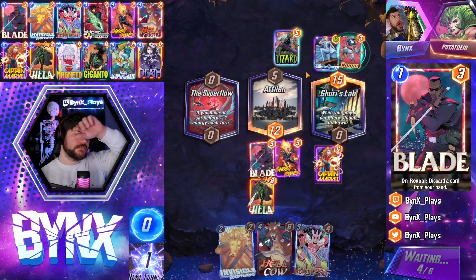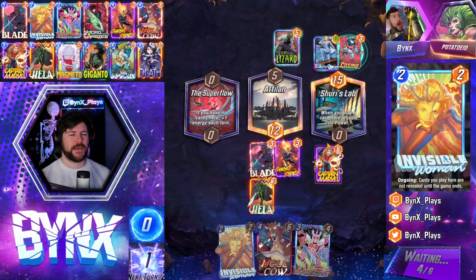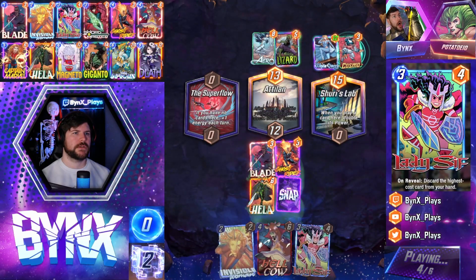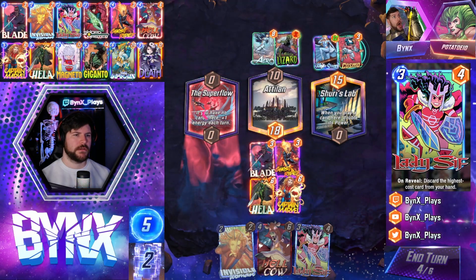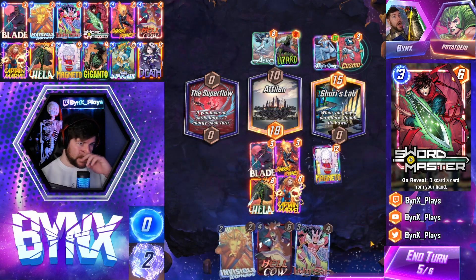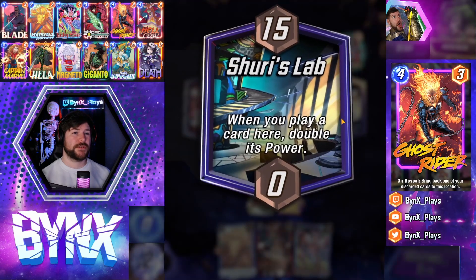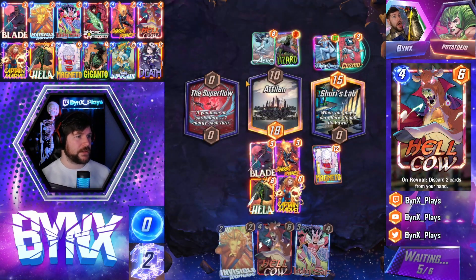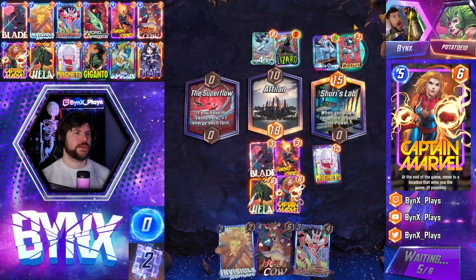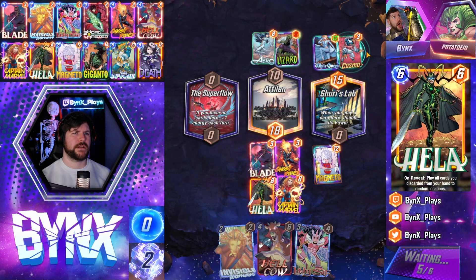Snap! I think this Ghost Rider just for the 9 power is kind of a heads-up play. I could have just ripped the Hellcow there, or even ripped Hellcow in Shuri's Lab. But I think this is the best value we're going to be able to get from it. They do have to beat this, though. They have Cosmo here so I don't have to worry about Nid Valir. Two games in Shuri's Lab, which is one of the worst spots for Hela. I don't think Blackhead is good in this deck, contrary to popular belief.